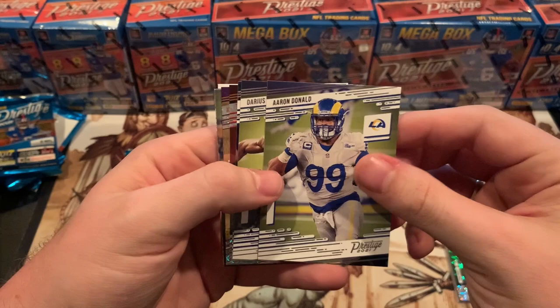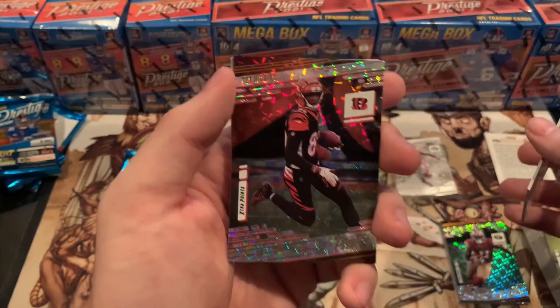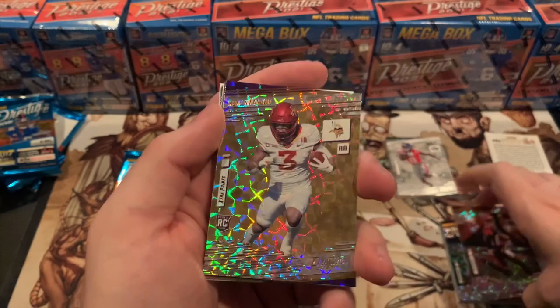Aaron Donald, Darius Slayton, Travis Fulgham. We got an extra points T Higgins — it's really hard to see the name on this unless you hold it at a certain angle. We got a Kenny Nguonglu extra points rookie — he's a running back for the Vikings.